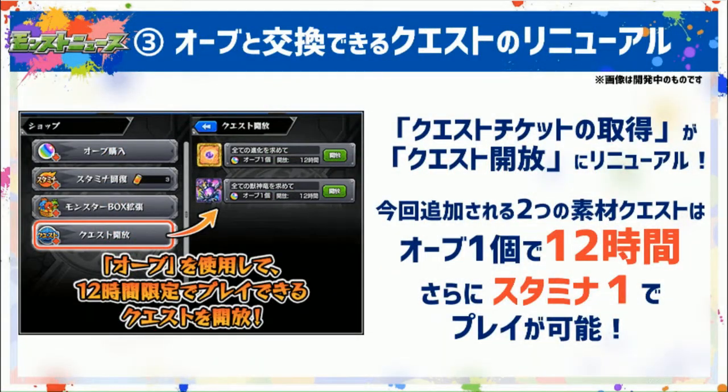Number three — speaking of dragon gems and that darn quest — you can now buy a dragon gem quest for one orb. When you buy that orb quest ticket, it will be up for 12 hours, and to run it, it only costs one stamina. The drop rates aren't going to be any better, but at least you are only wasting one stamina. You could spend all night trying to get dragon gems. This might also get some legitimate use out of those quest tickets.